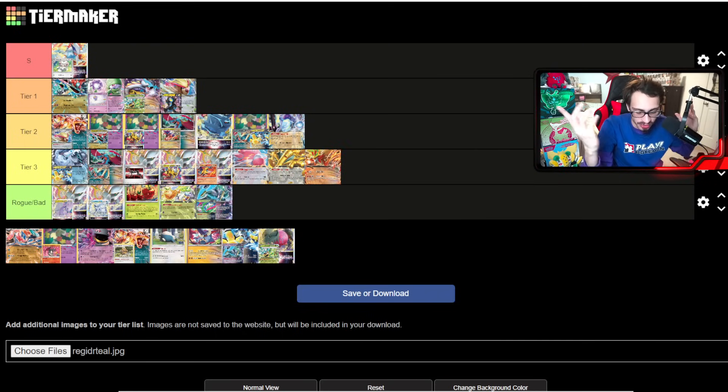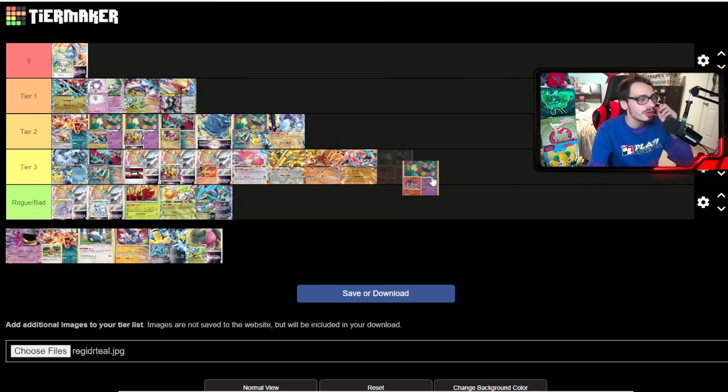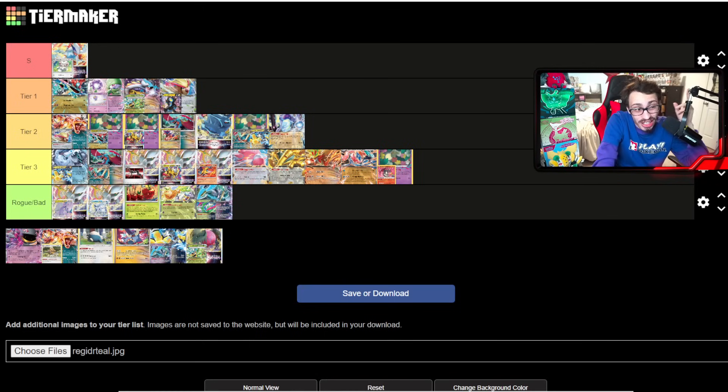Gouging Fire is probably tier three — it's like a Fire version of Miraidon, probably better than Miraidon against Raging Bolt, but worse than Raging Bolt overall and it doesn't have Iron Hands. Greninja is also probably tier three or rogue/bad by the time NAIC wraps up — bad Gardevoir matchup, bad Lugia matchup, and a bad Raging Bolt matchup means you're taking losses to three of the top decks. Sablezard is probably tier three too — a worse Turbo Lost Box since you don't have Turbo available, though it now plays Monkey Dory which helps the Dragapult matchup a little.